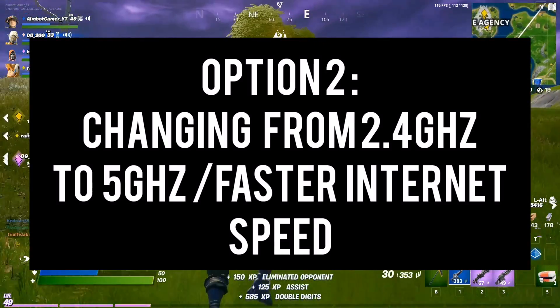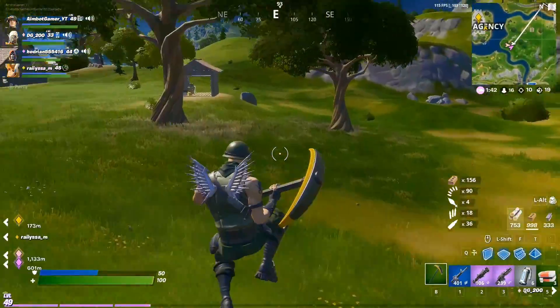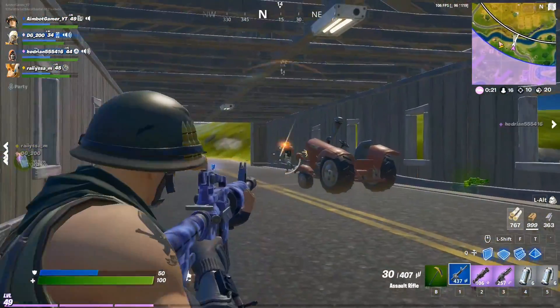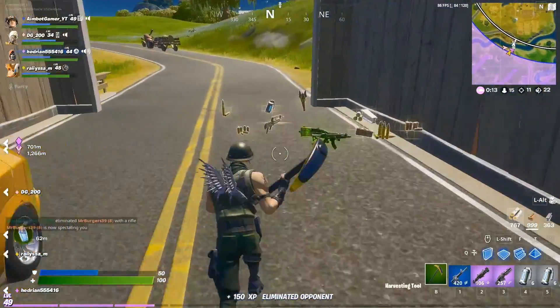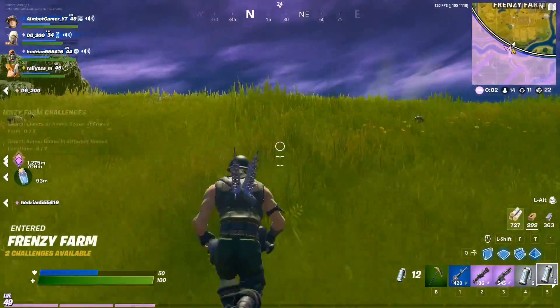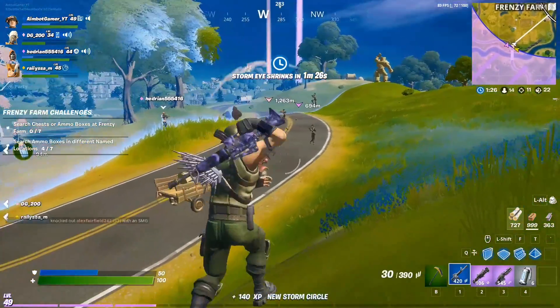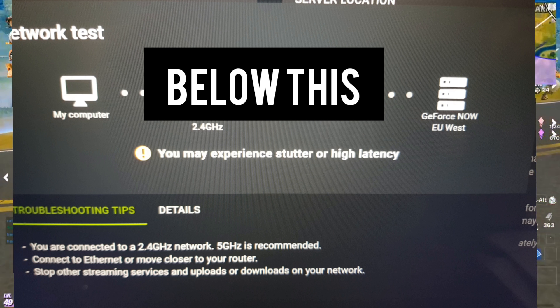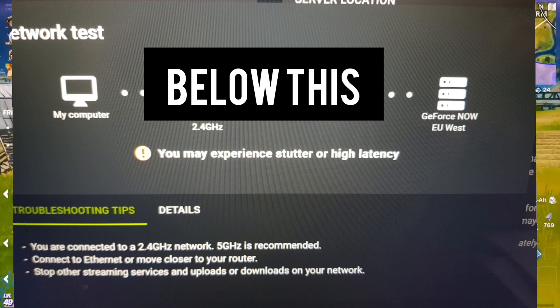The second step is the main one. Go to GeForce Now settings — most people already know where it is. At the top it'll say server location. What you need to do is press 'Test Network.' Before I did the steps I'm about to tell you about, it showed my Wi-Fi connection as 2.4 GHz, and when I was playing on those servers I was lagging a lot. I had 144 FPS set as my cap but I'd only get around 60 FPS when playing arena or creative with friends.